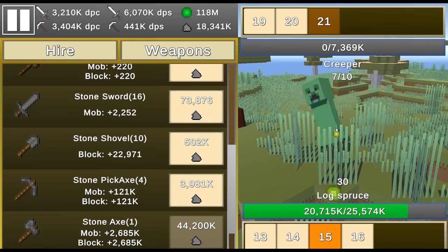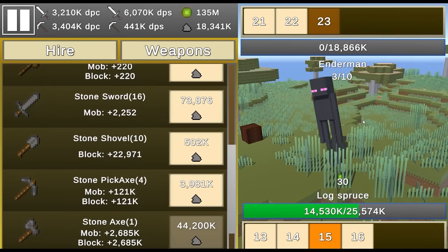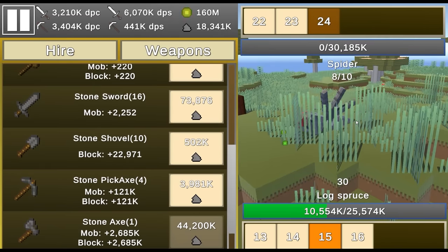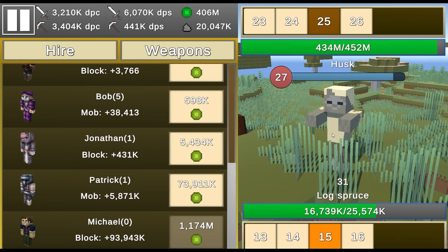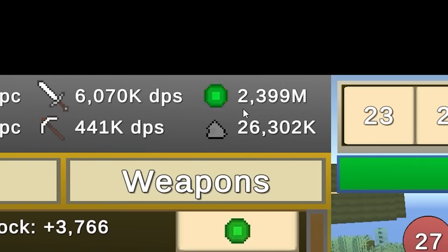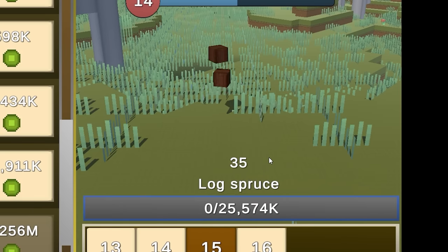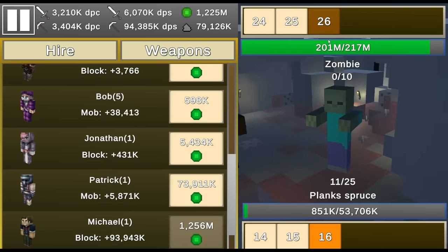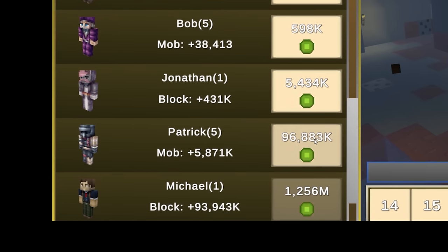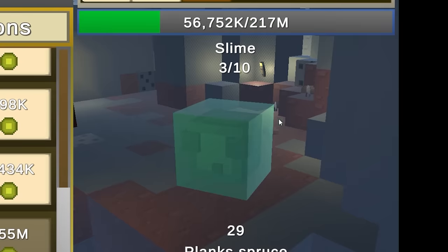Level 22 mobs die instantly, as do levels 23 and 24. Level 25 mob has 450 million health — each kill gives 30 million experience. I can only kill them while auto-clicking, so I'll run it until I have 1.1 billion experience. I'm already at 2.3 billion — Michael, you're up! He's killing oak planks instantly. Level 15 blocks also die instantly — I'm getting 3 million dirt every block. At level 26 mobs I need to upgrade Patrick — look how fast it's going down now!